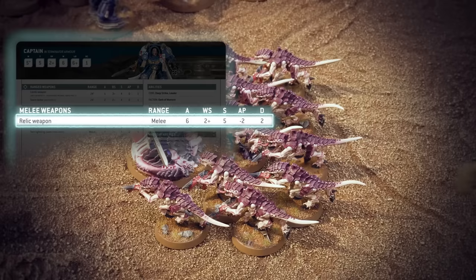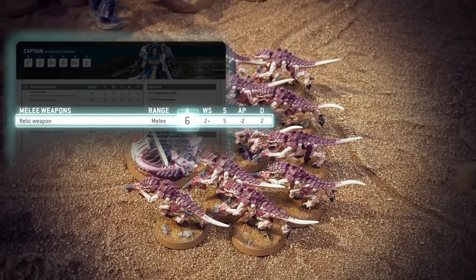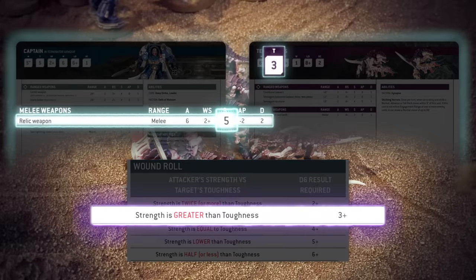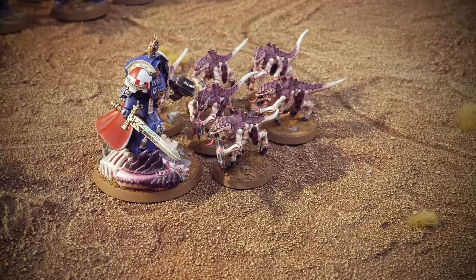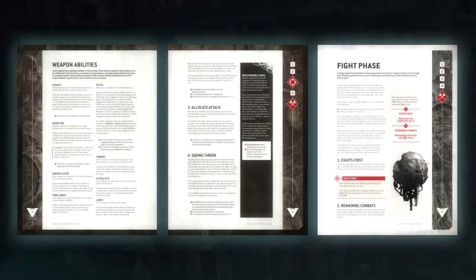With his mighty Relic weapon, the Captain gets 6 attacks and hits on 2+. His weapon is strength 5, and a Termagant is toughness 3. Since the weapon's strength is greater than the target's toughness, he needs to roll a 3, 4, 5, or 6 to wound. The Termagants usually have a saving throw of 5+, however their chitin hide is no match for the Captain's armor-piercing power sword — they don't get a saving throw, and 4 of the chittering swarm are slaughtered outright. Armor-piercing and other weapon properties are explained in more detail in the core rules, along with other more advanced rules for the fight phase.